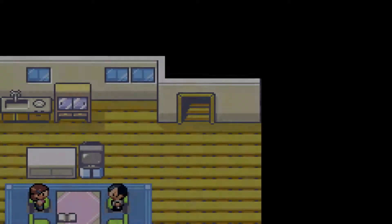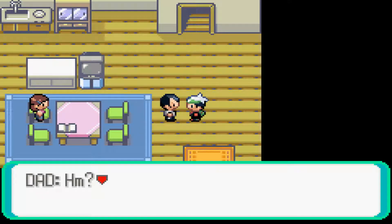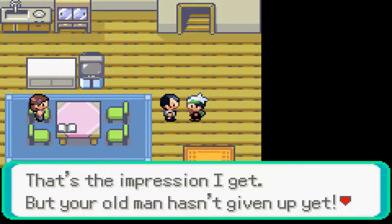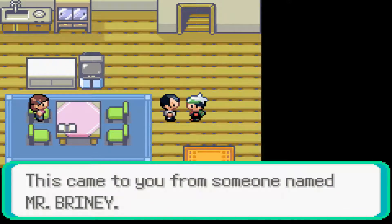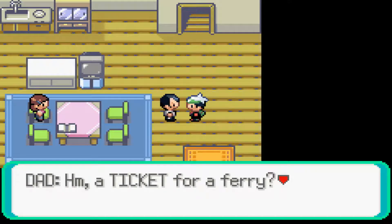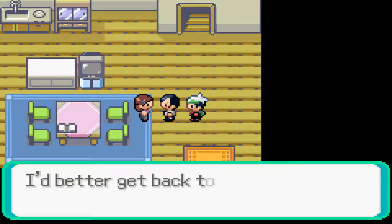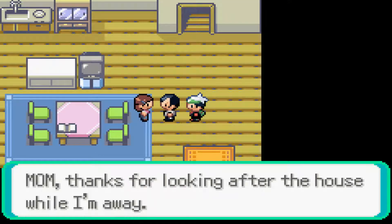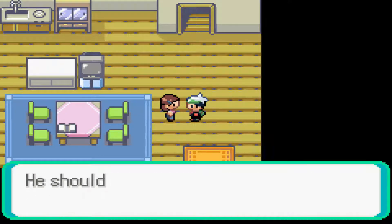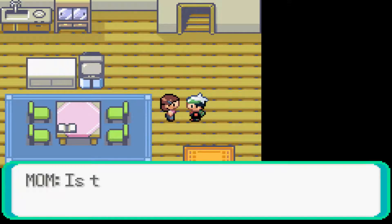Good evening, ladies and gentlemen, and welcome back to the Frostbite's Gaming Experience, part 45 of the Pokemon Emerald Walkthrough. We're pretty much done with the main game and doing all of the extra stuff. In the last part, we got the end - we beat the Elite Four and the champion, albeit it was a little rocky. Everything else after this is going to be the extra content.